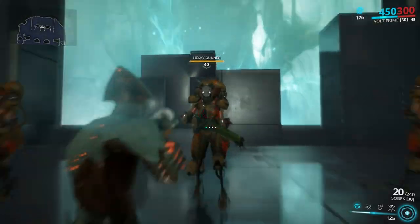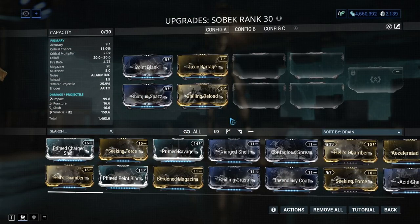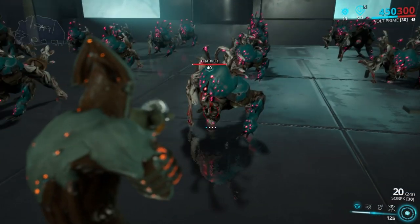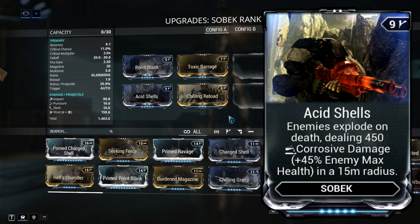Sobek: I have 2 recommended builds — one is the single target damage build, which performs really well, and there's a second one for AoE damage. Yeah you heard me right, Sobek — a shotgun — can deal AoE damage. Okay, it doesn't do all that much AoE damage, but if we're talking Infested, it annihilates them. There's just a teeny tiny problem: you won't find this mod just lying around in your ship. It has an 11% drop chance from Kela de Thaym, which is the boss in Sedna, but if you manage to get one, or just buy it for 5-7 plat in trade chat, it's really good.